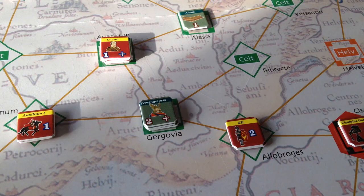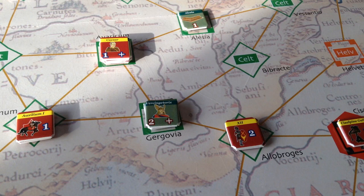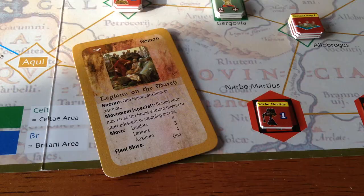Vercingetorix was able to win the battle at Gergovia, destroying one legion. We've got a game on the go now. My other games weren't going this way — this one looks like it's going to be pretty good. We're on to 57 BC, turn one. Let's see what the Roman response will be.